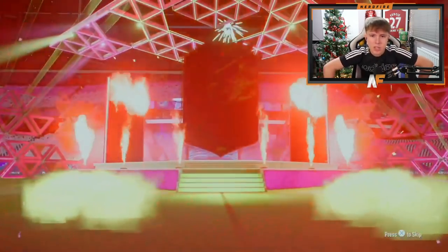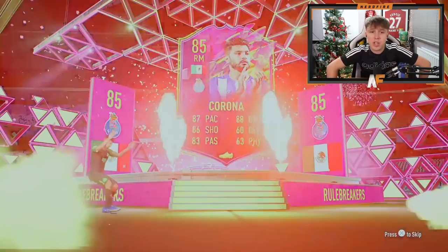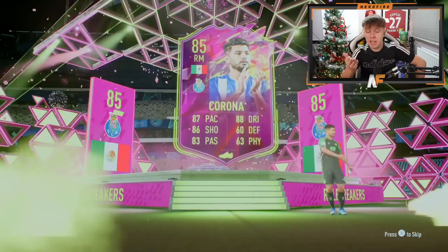To end it off we've got Ibrahim's RTG pack - the final one, pack number 21. It's a walkout - it's Mexican, it's a right mid, it's Corona! Five-star skills, five-star weak foot. That's actually very good, that's a very good pull. That's a nice way to end it - I like to see it.